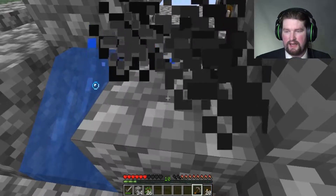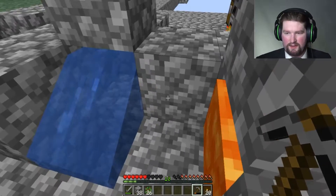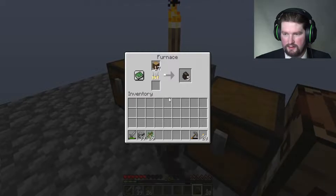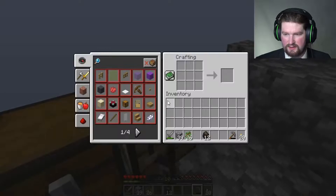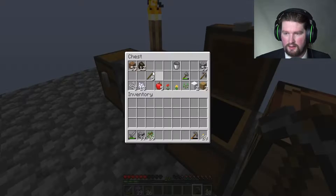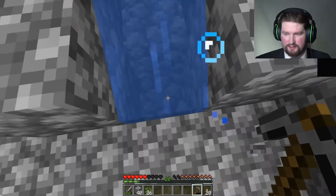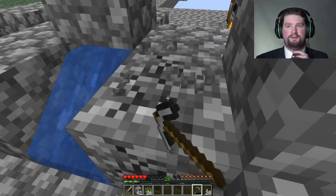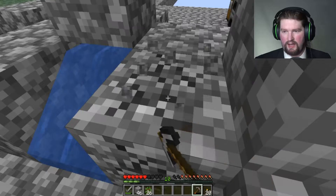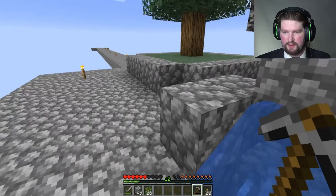Right now it's just getting things done, and then later I'll come back and redo all this stuff to look nicer. Eventually I'll probably have carpet all over everything. With coal you can turn it into a coal block, but I guess you can't do that with charcoal. It would have been nice, because turning it into a coal block gives you more energy — more heat per piece. But whatever, if I can't do it, I can't.